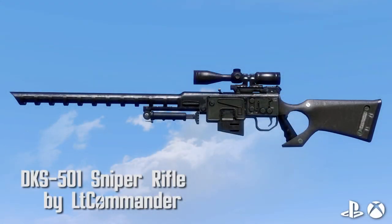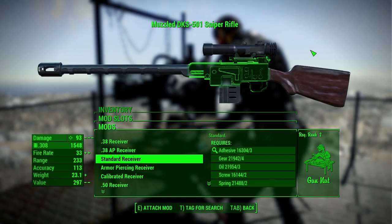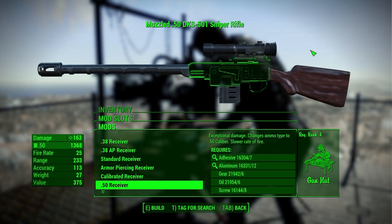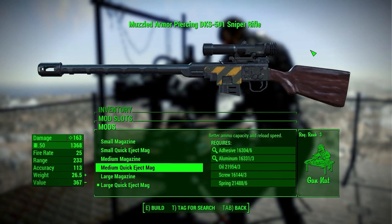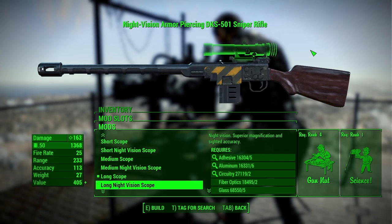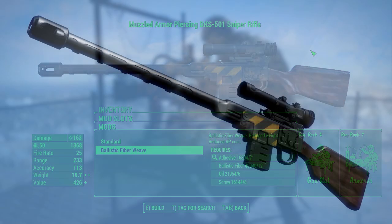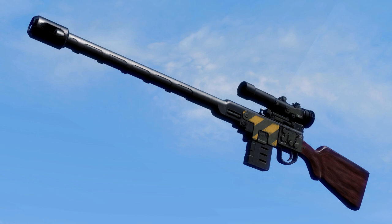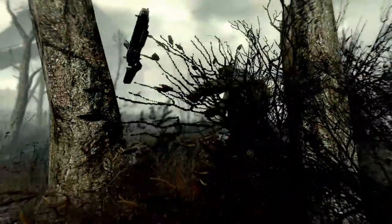DKS-501 Sniper Rifle. The iconic Fallout weapon makes a much-needed return to the Commonwealth, and with some pretty nice variation with mods as well. You've got 7 receivers, 4 barrels, 4 stocks, 6 mags, 11 scopes, 4 muzzles, and 2 materials: Standard and Ballistic Fiber Weave. Everything about this weapon is fantastic. It looks like it came with the game, but with better textures. Really good looking weapon, and it's good to finally have it back in the game.